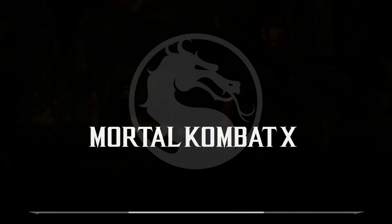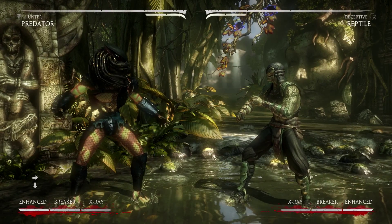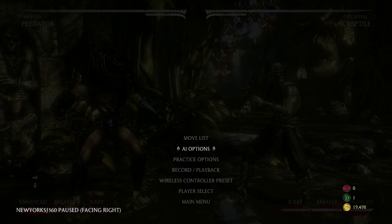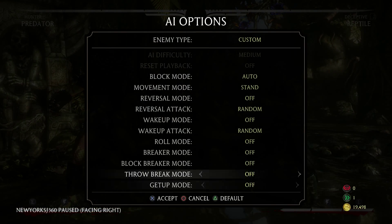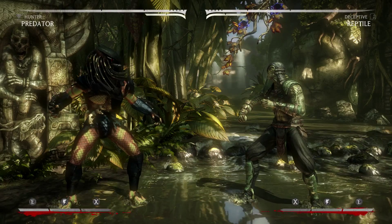I have to do this quick because I did this video twice and my audio didn't record correctly. So this is gonna be my last shot. I'm gonna show you guys my corner carry setup that goes into an armor break and grants him another combo. Let me set the wake-up attack to Slippery Slide.